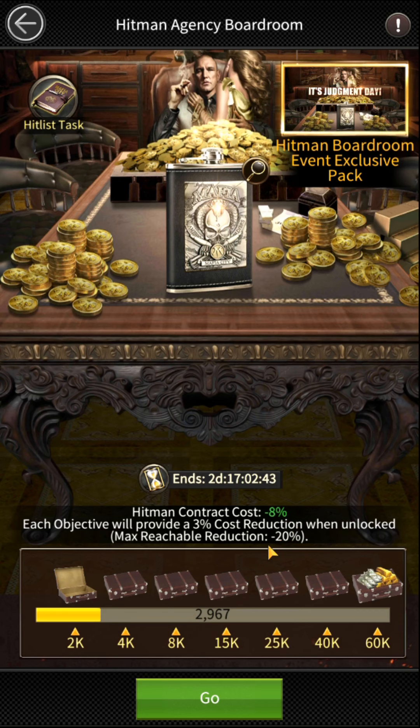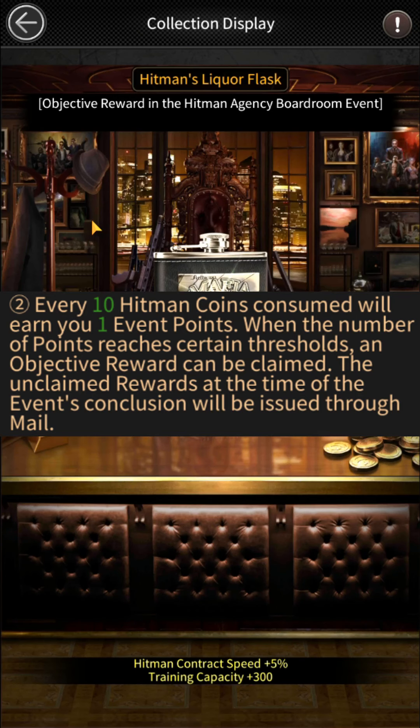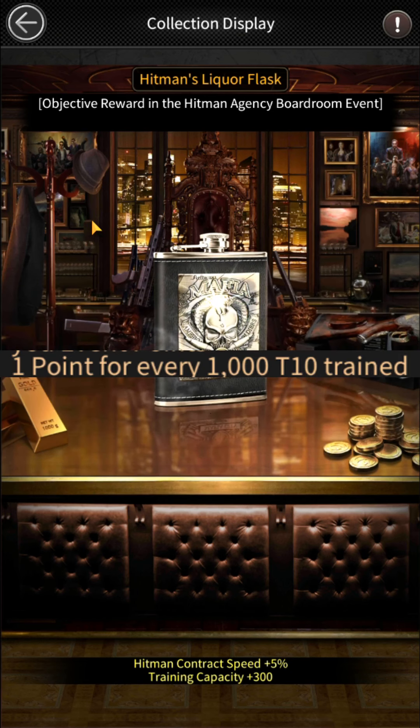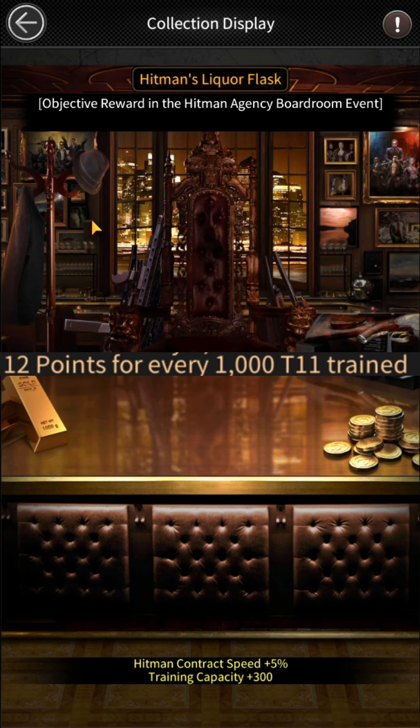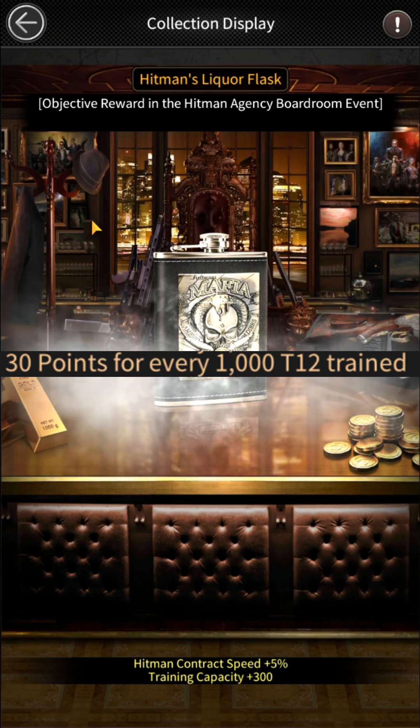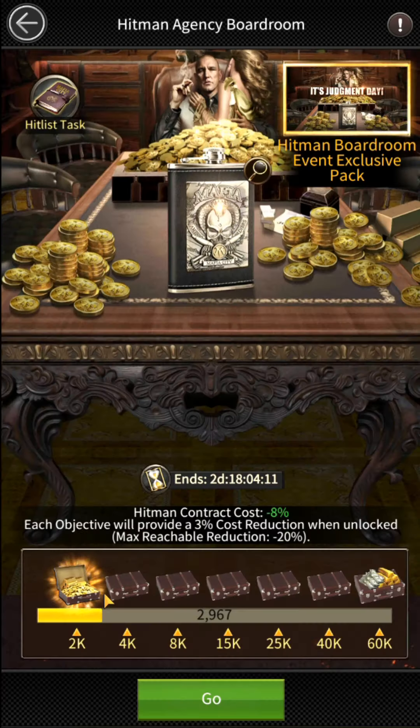Every 10 Hitman coins consumed will earn you 1 event point. Training high-level crew will earn you 1 point for every 1,000 T10 trained, 12 points for every 1,000 T11 trained, and 30 points for every 1,000 T12 trained. When the number of points reaches certain thresholds, an objective reward can be claimed.